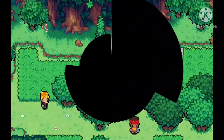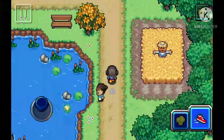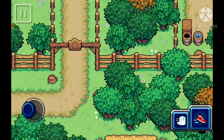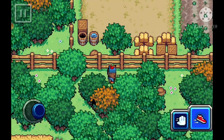We're back in Coromon and we're in Woodlow Forest. Of course I get an encounter and it's a Buzzlet — not really cool at all. But first I need to heal my Coromon because in this video we're going all the way to Donor Island.